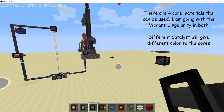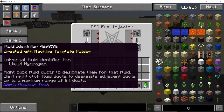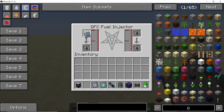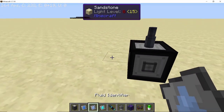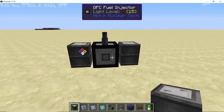Now we have a similar setup as in our single DFC reactor. For our fuel we are going to use the cheapest fuel available: liquid hydrogen and liquid oxygen. I'll show you the reason for this choice in a moment. Set up both fuel injectors to liquid hydrogen and liquid oxygen. For the sake of this tutorial I am going to use infinite fluid barrels, but you do not need to use that as these fuels can be produced in an infinite amount even in survival.